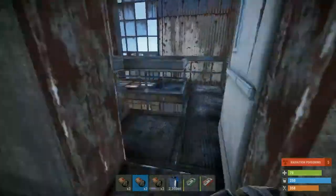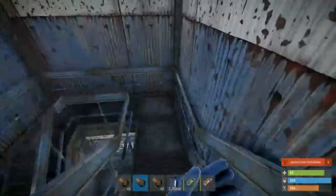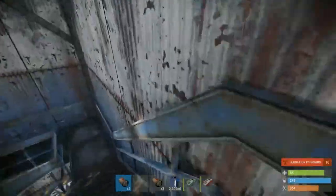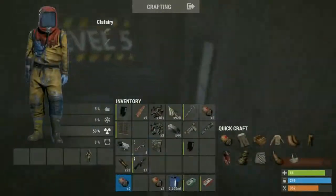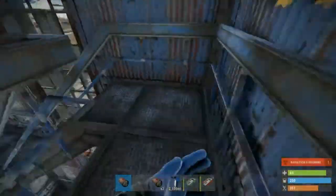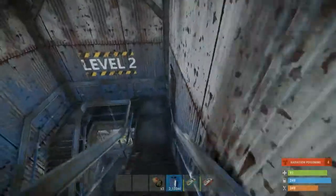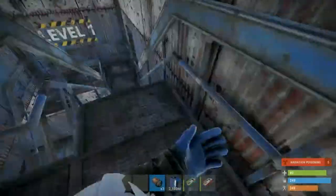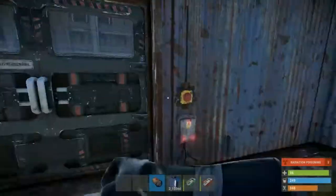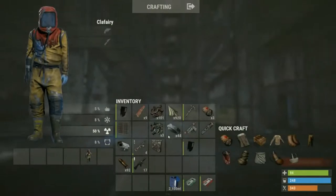I think I started with 20 bandages. Now all we're gonna do is run back down the stairs, all the way down. The door is locked — all we need to do is find the power room, which is up here in the corner.